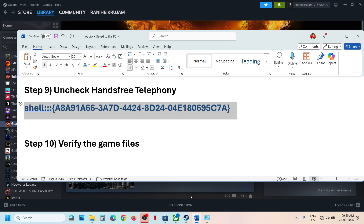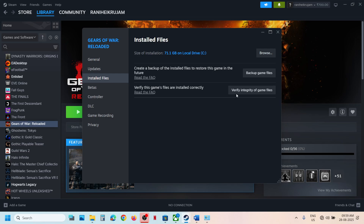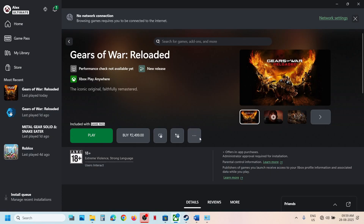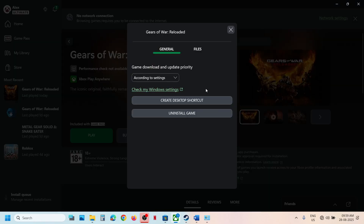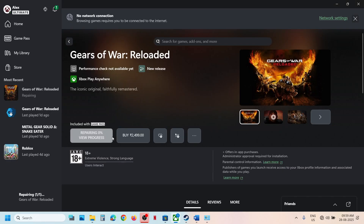The next step is to verify the game files. Right-click the game, select Properties, go to the Local Files tab, and click Verify Integrity of Game Files. Once verification is complete, launch the game and check. If you have the game on the Xbox app, click the three dots, go to Manage, then Files, click Verify and Repair, and click Yes to allow. Let the process complete — it may take some time.